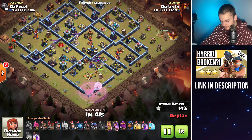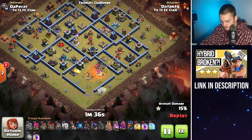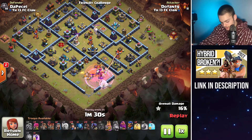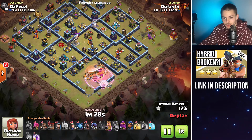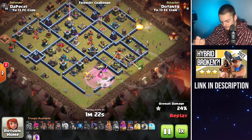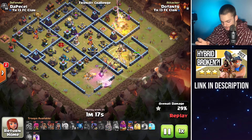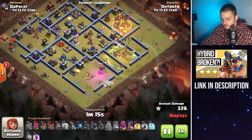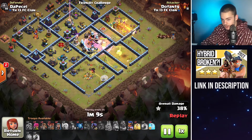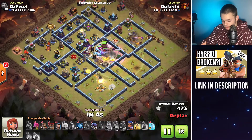As soon as the CC is lured, I went ahead and put down the siege barracks with the king at the right side — I put down my king before the siege barracks so that my king might absorb any DPS so that the siege barracks itself doesn't. My queen unfortunately goes to ability, but that's okay — this is an OP attack strategy and we're going to destroy this base either way. The queen made that funnel, the king is making that funnel going through that scattershot compartment, and then we're just sending in the hybrid in between all of that.